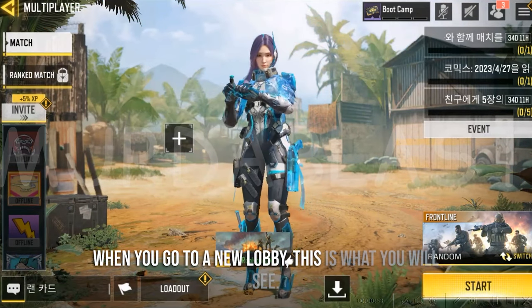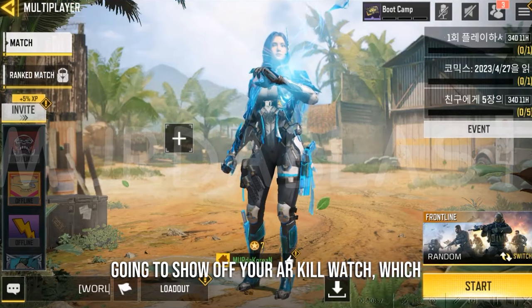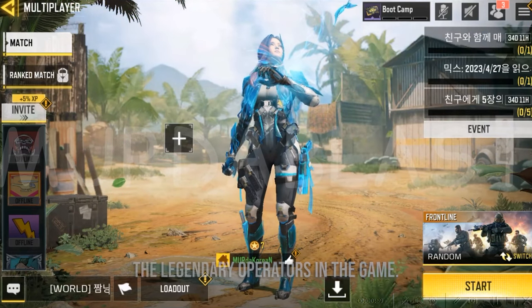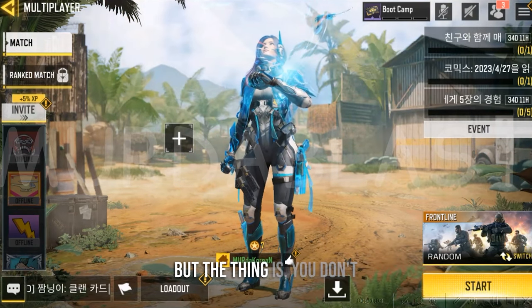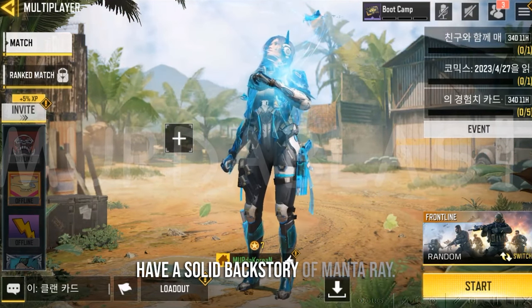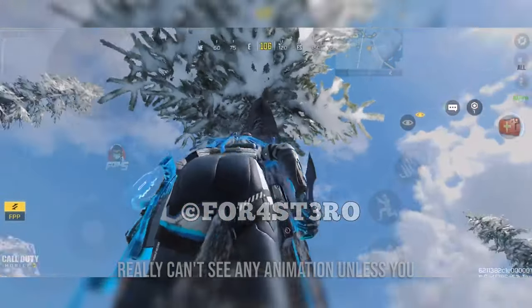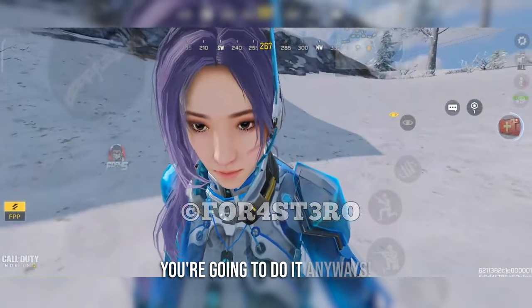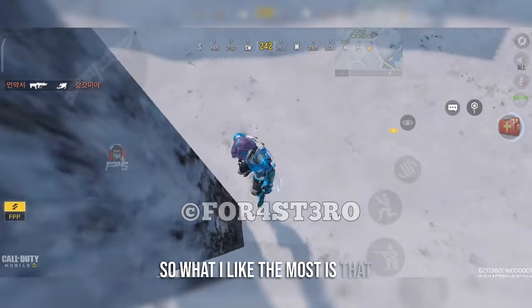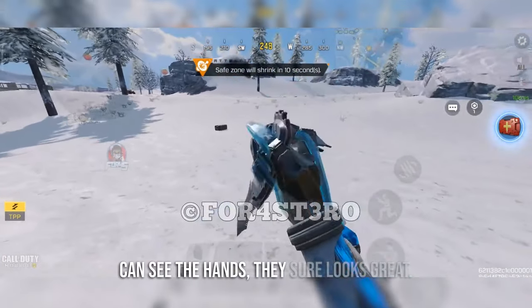When you go to the new lobby, this is what you will see — it's pretty good. You're gonna show off your AR kill watch. It's definitely a lot better than most legendary operators in the game. You would get something totally different, but the thing is you don't have a solid backstory of Monterey. Since the outfit is mildly animated, you really can't see any animation unless you take a really good look. What I like the most is that when you put on the first-person view, you can see the hands, and they sure look great.